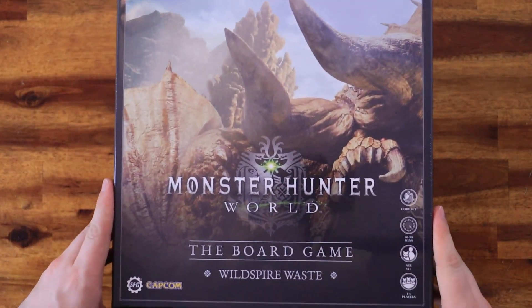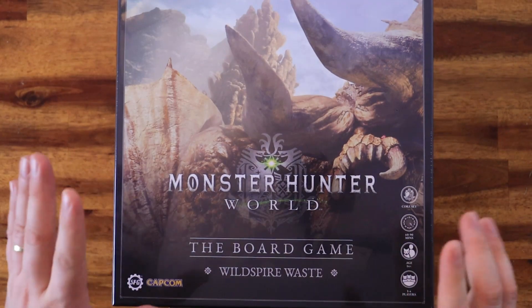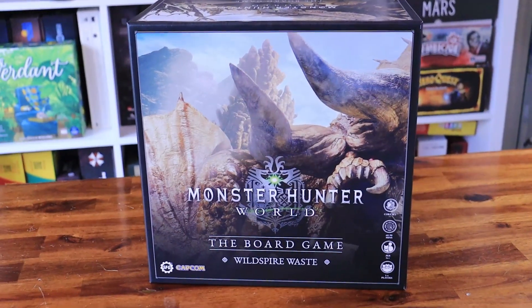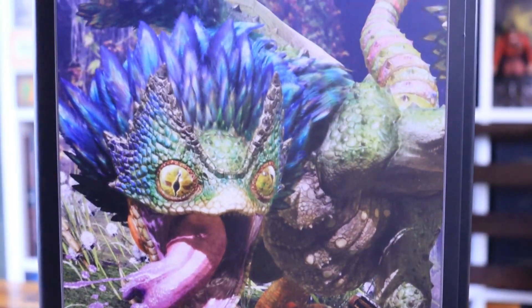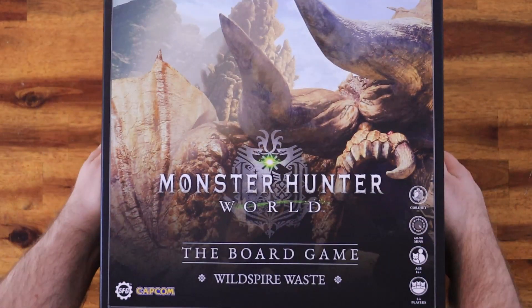Here it is, the Monster Hunter World board game, Wild Spire Waste. Let's start by removing the shrink wrap. On the front cover we have concept art of the Diablos, on the side we have one for the Pukei-Pukei, and we have also one for the Baroth.